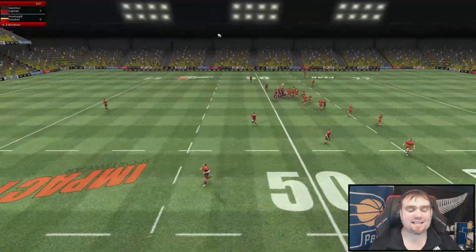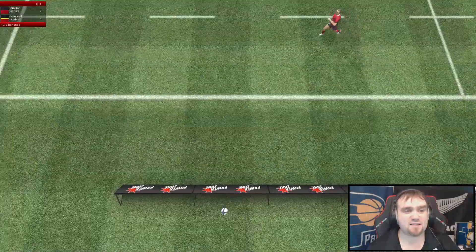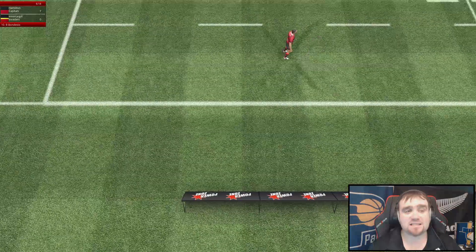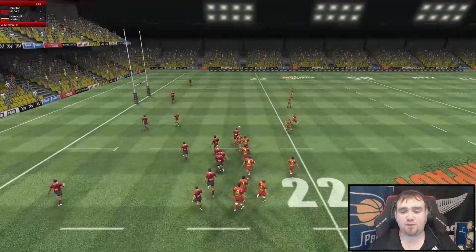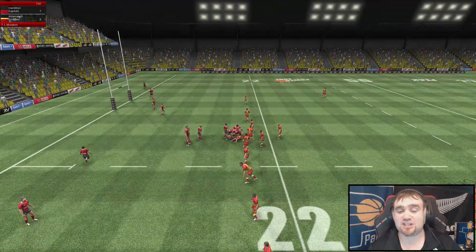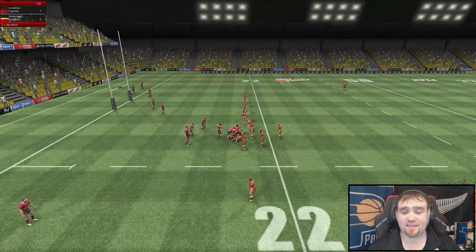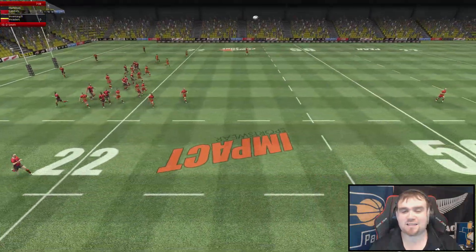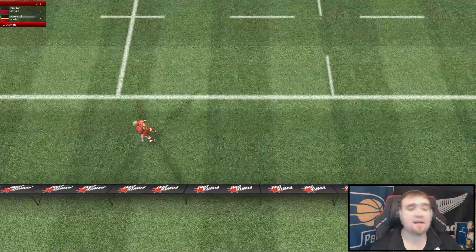Brockie, get us out of our half. Pin them down and let's put pressure on them defensively. I'm not liking the start the Invaders put together here at all. Six minutes in, we're down by seven. And that's an overthrow at the back of the line - out. Morazi has just stolen that one for the Capitals. We could have been on to something there. But if they clear this away we will go on from here and see what happens next in this interesting clash early on between the Capitals and the Invaders. Seven-nil is the score, seven minutes gone in the match.